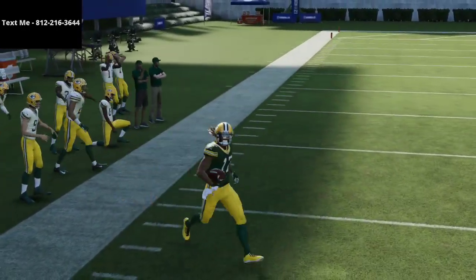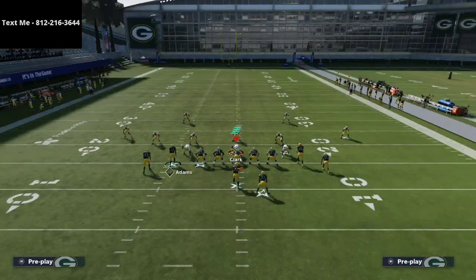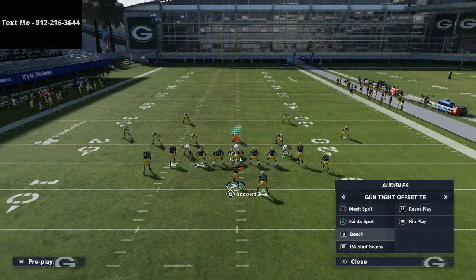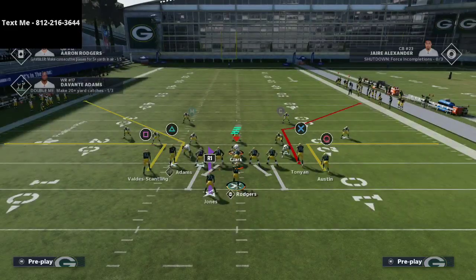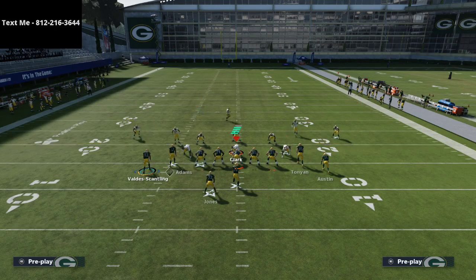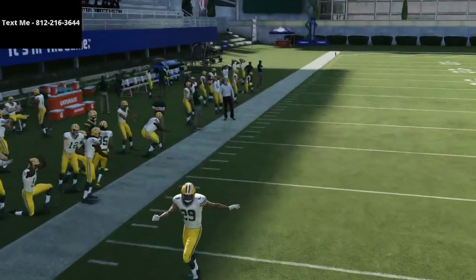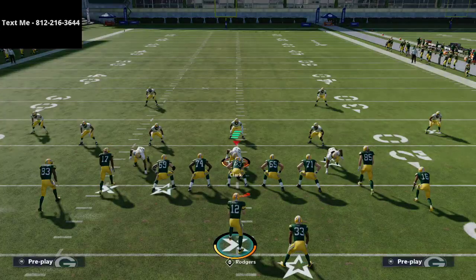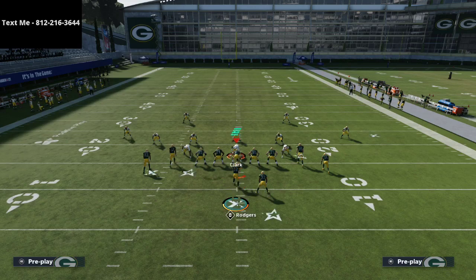Depending on what coverage they're running, you run a different corner route. You might run Mesh Spot, then PA Shot Seams, then Bench, then flip Bench — that's four different corner routes from the same player, which is incredible. Another thing people probably don't know: if they're playing Cover 3, streaking the running back makes him serve as a middle pull route, which can pull that corner to the outside.